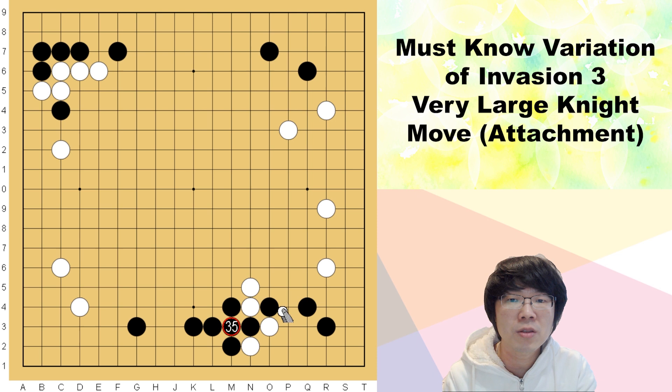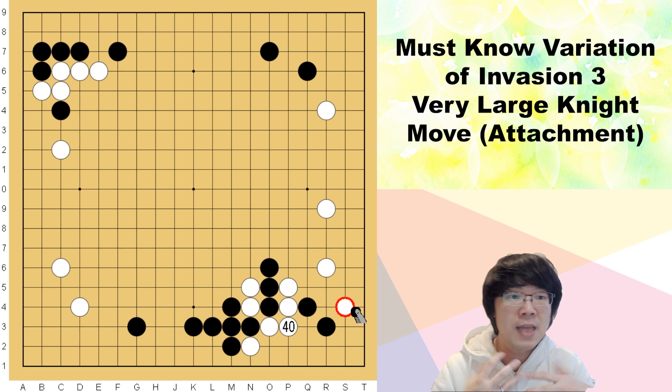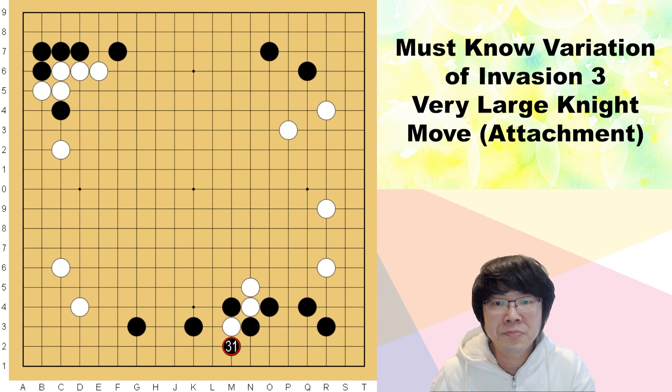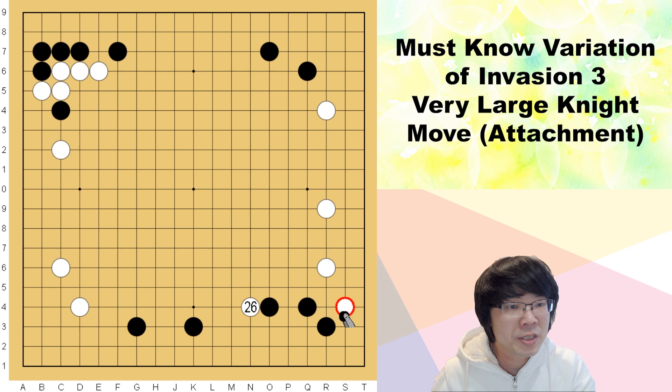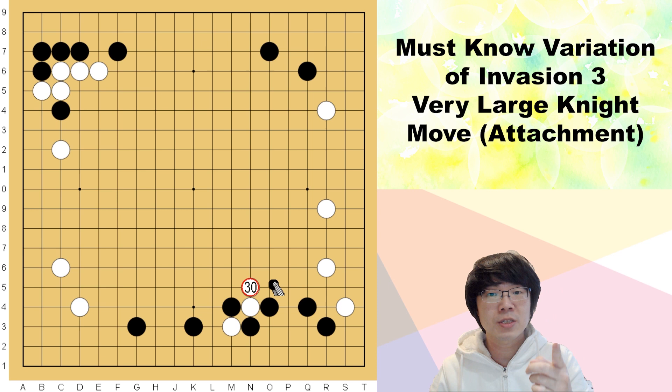But this time white doesn't even have to make the ladder. White can just cut and try to go out here — even this is very natural influence. White is surrounding here perfectly. So black has to try to go out. This corner is getting damaged. So it is impossible to be better for black. Which means if you choose to go anywhere, it's not good.